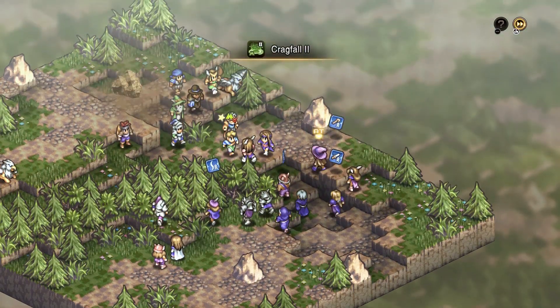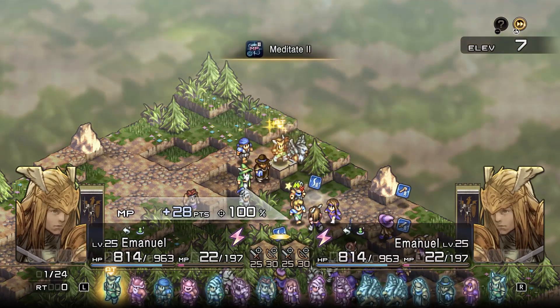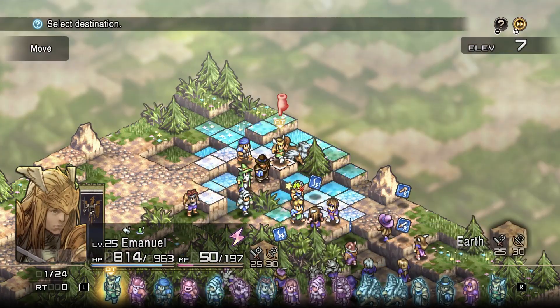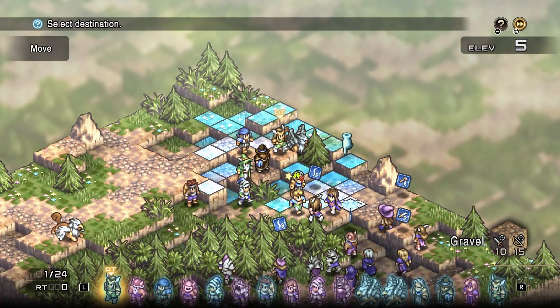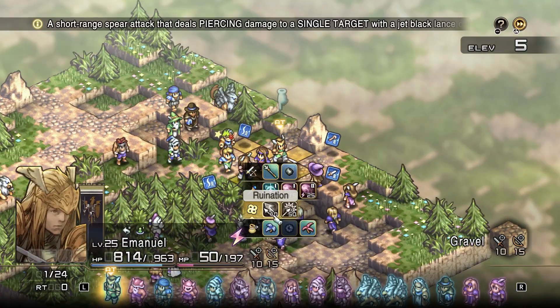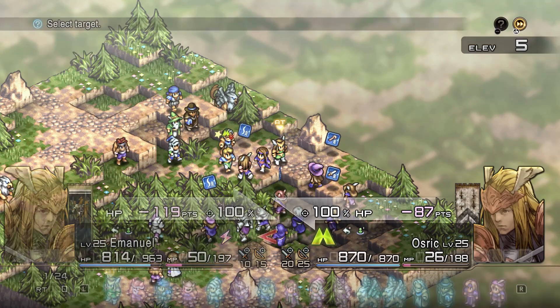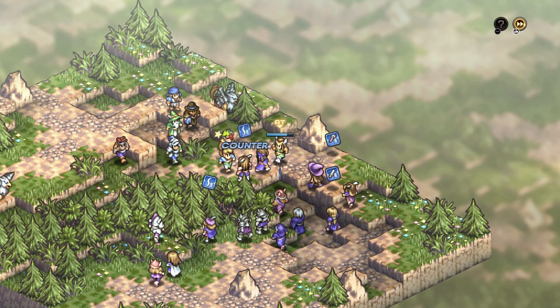Next, Runefencers and Valkyries are one of 5 units that can use Spears. Spears allow Runefencers extra reach and the ability to hit multiple units with their basic melee attack. Attacking from two spaces away will also prevent an enemy from being able to counterattack, as you will be out of their range, provided they don't also have a spear equipped, of course.